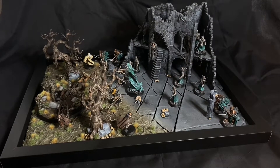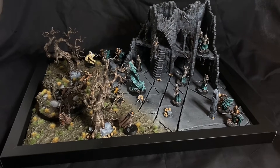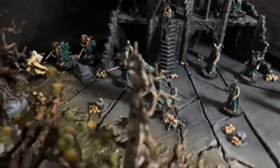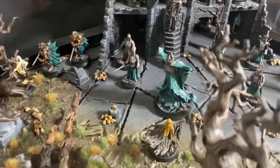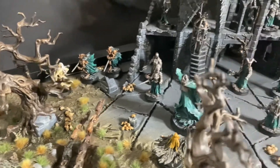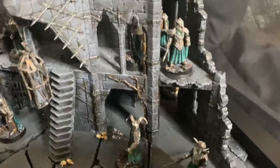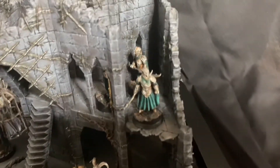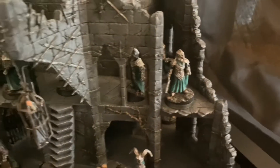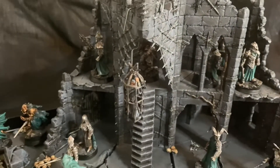Hi guys, Cameron here. Today I just wanted to show off the display board that I had made for my Vanquishers of the Necromancer and also my Necromancer Legendary Legion. This is a display board made from a photo frame — I put poly filler along the ground to make it look like Dorgildur, made sure the Dorgildur terrain fit where it was meant to, then painted it up and was pretty much happy with how it turned out.